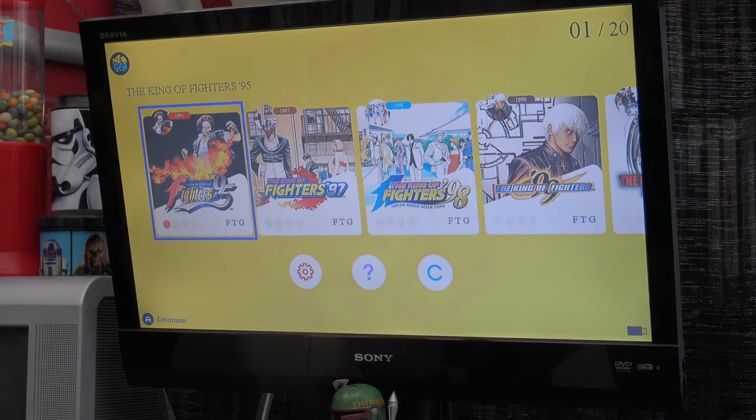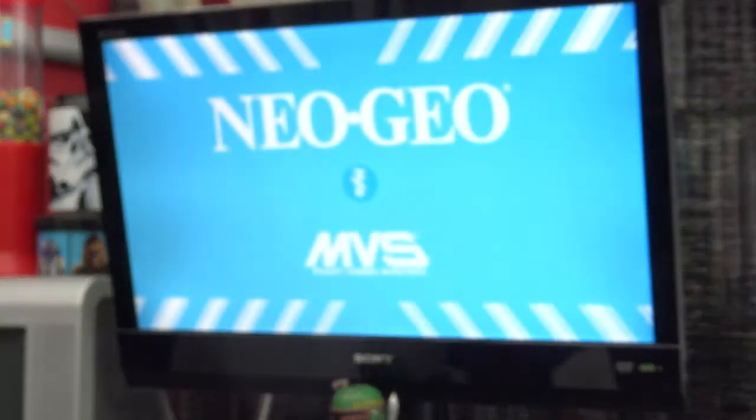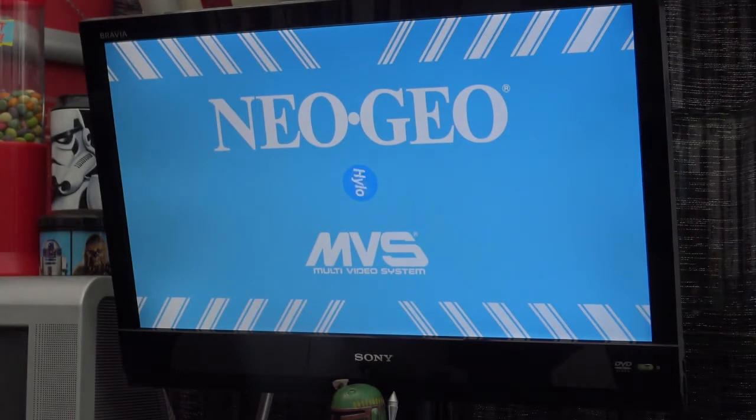The hack I've got is done by a group called Hilo. You don't need to worry about that — let's go into the Hilo hack. Turn it back on again. Go down to the Hilo stick, press A. Neo Geo Hilo MVS. I've gone for the blue art scheme.